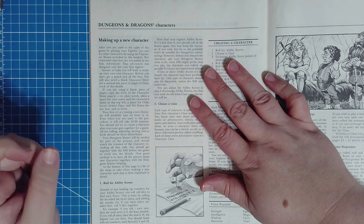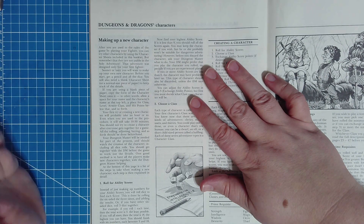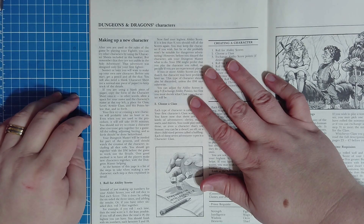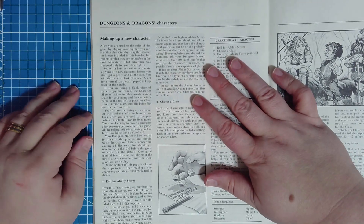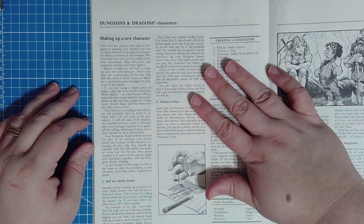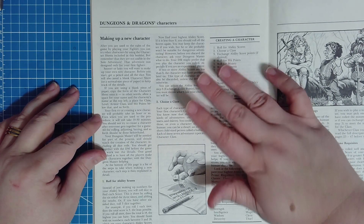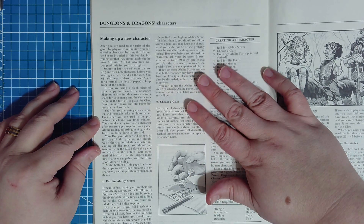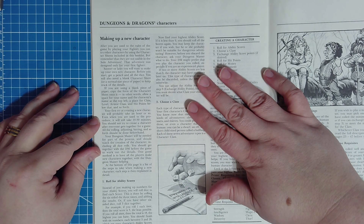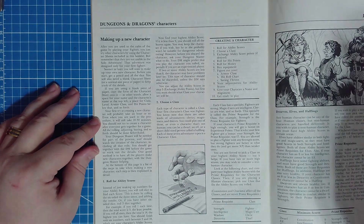All the rolling, adjusting, and buying should be done beforehand — that is true unless you're holding one of these newfangled session zero sessions. You really should have a character made before joining the game for play. If you don't have a character and you've told the DM in advance, maybe the DM will have a character for you. But if you're expected to come with a character, please come with a character — it's only courteous to your fellow players to be prepared.